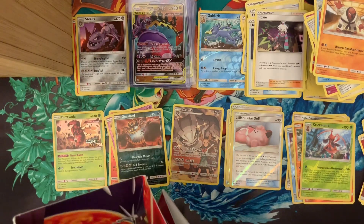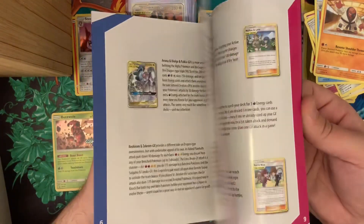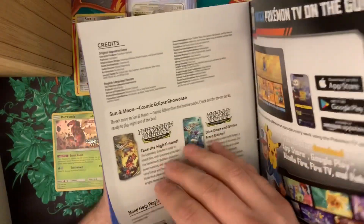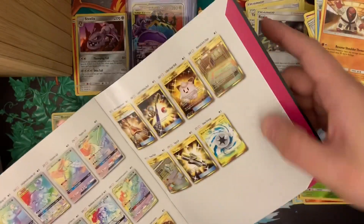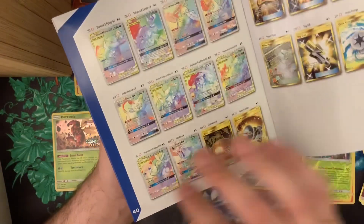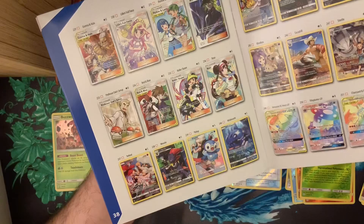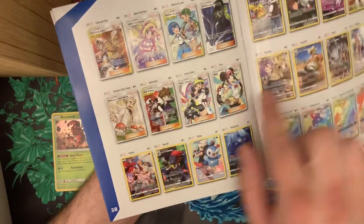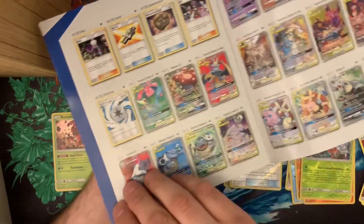Now I wonder — I probably should have shown off the set binder. This is the biggest set they've made — look at all those rainbow rares. So far I've pulled the Gigantic Hearth, I've pulled Flygon — honestly I think Flygon is the only rainbow rare I've pulled before today. All these great character cards, like two full pages of Pokémon, and full art trainers. The tag team sets are incredible.